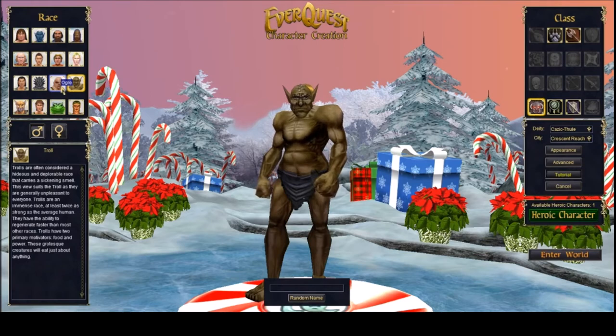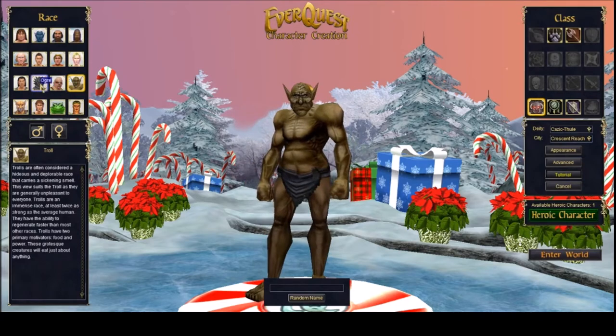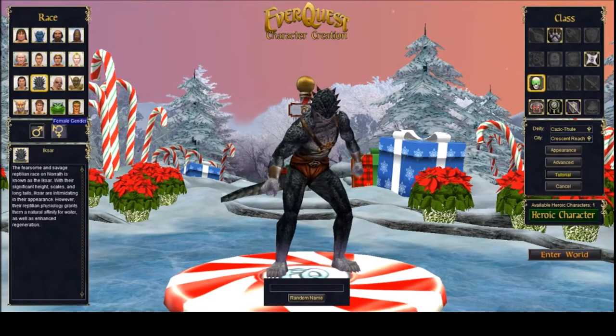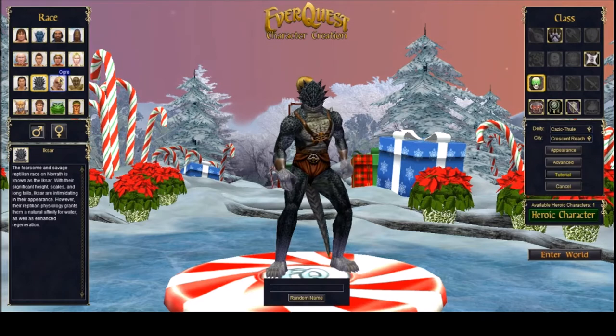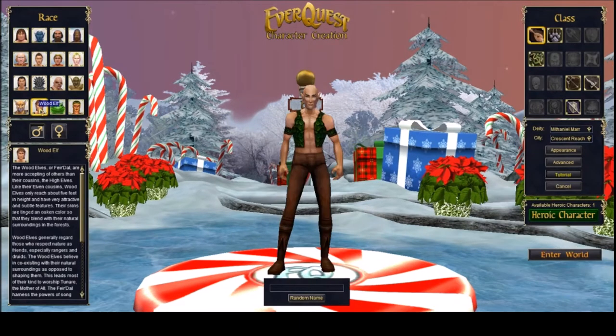Most of the newer content — and for me 'newer' means anything in the last 12 years — doesn't focus around this faction system. In the older, more original content, if you were a wood elf and walked up to the Iksar city, the guards would kill you on sight, and vice versa. But a lot of the newer game content focuses around more general areas, so that aspect isn't as critical anymore.